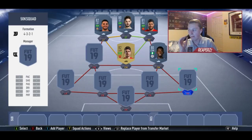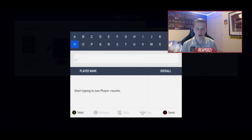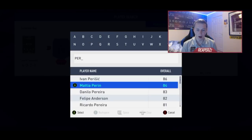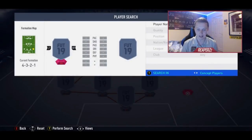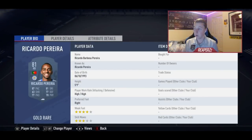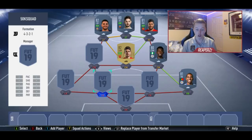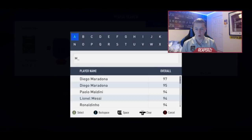For right back I'm going to use Ricardo Pereira, 81 rated from Leicester. This guy's got very very good stats and his work rate in game is decent as well. He runs and runs and runs — his work rate is top notch, he is stupidly good.